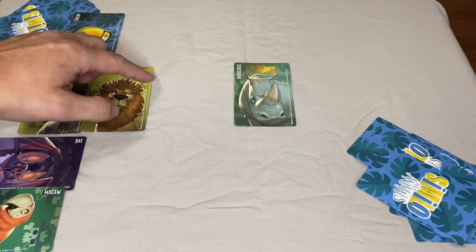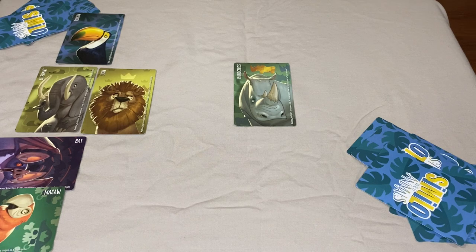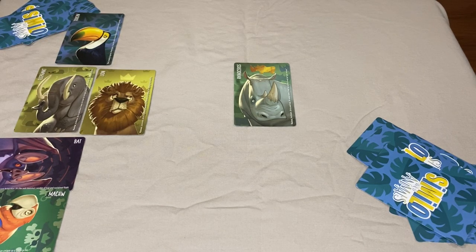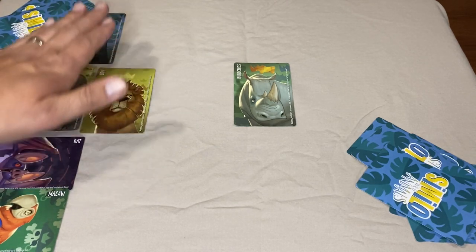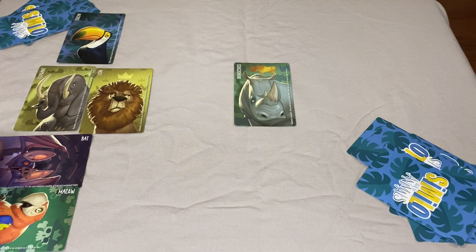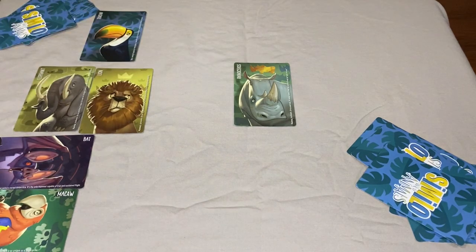The guessers are encouraged to read the flavor text on the side of each card, which gives certain information about the habitat, diet, and certain characteristics of the animal. All this information is open for the guessers to read, as well as the clue giver while choosing their clues. You'll find out how your team works — whether they look at the background, if backgrounds match, or notice patterns like playing two birds down, such as a bat and a macaw saying it's not similar, while a toucan played vertically says it is.